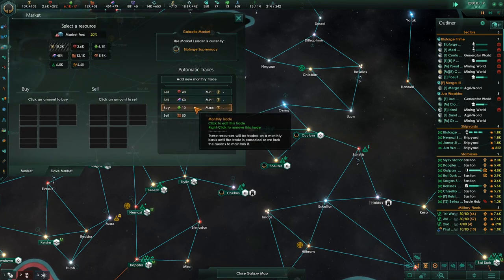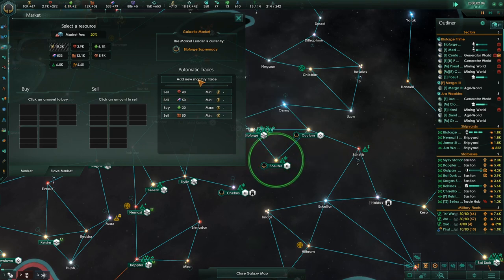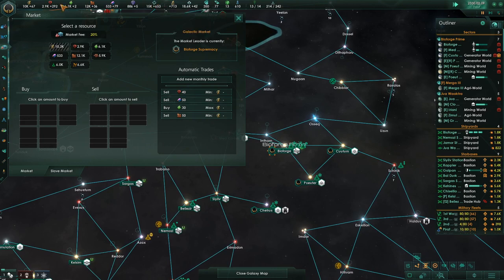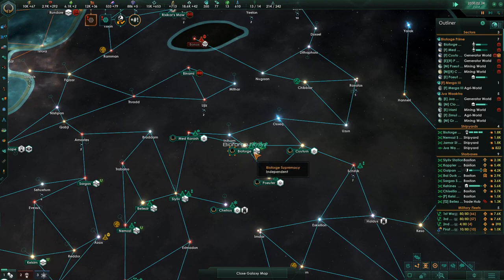We're a little low on food, so buy that. I like to keep everything in the black up here, so whatever I have to do — adding and subtracting to keep myself in the black — is what I generally do.